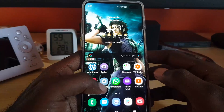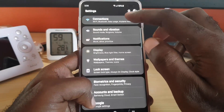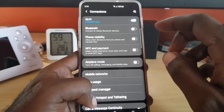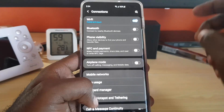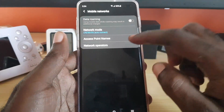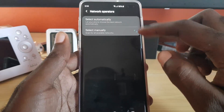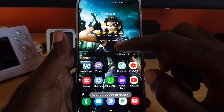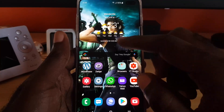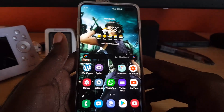Next, you can manually select your network. Go to Settings, then Connections at the top, then scroll down to Mobile Networks. Once in Mobile Networks, select Network Operator and choose to select manually. It will scan and show available networks. Select your carrier manually and try to reconnect — in some cases this should fix the problem.